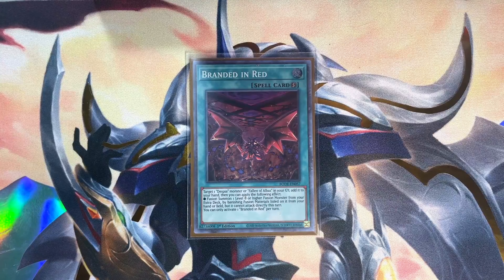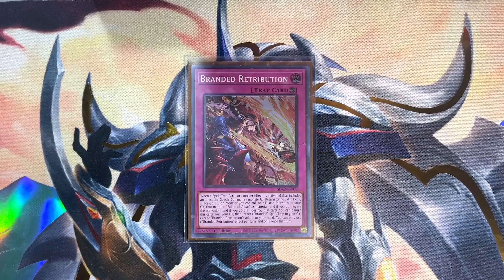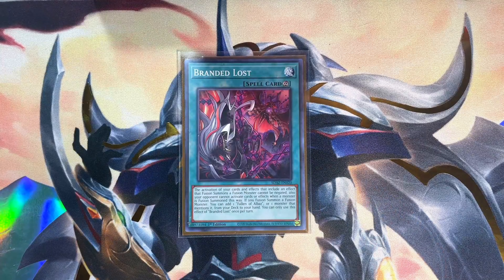With the Ash Blossom shufflers limited to one each, Branded in Red can safely make its way back into the format — putting up Guardian Chimera during your opponent's turn makes for solid interruption. Branded Retribution is not only a killer counter trap on field that negates any effect that includes special summoning, it's also huge for the grind game, shuffling back fusion monsters from the grave that mention Albaz. It also has an application in the graveyard, adding back any spell or trap except itself from grave — making plays out of virtually nothing with cards like Albion the Shrouded Dragon.